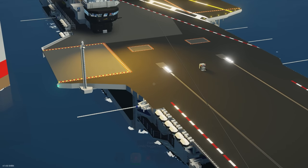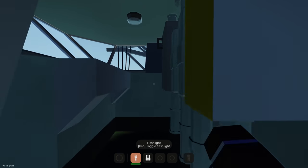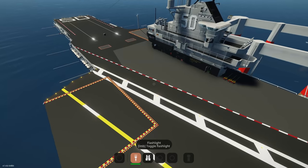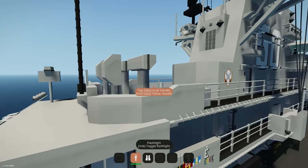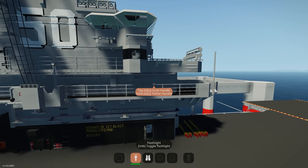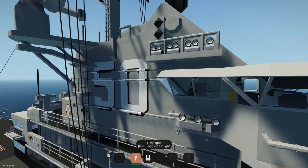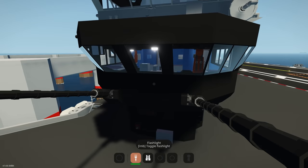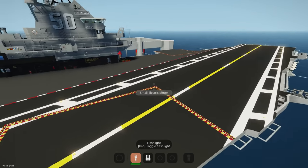Turning on all the spotlights — wow, that's a lot of spotlights! That looks really nice. Turning some back off before we lag out, keeping the deck lights on. I still haven't found any option to control the actual hangars and elevators. I would have expected those controls to be on the elevator itself or in one of the control rooms, but I couldn't find them anywhere.